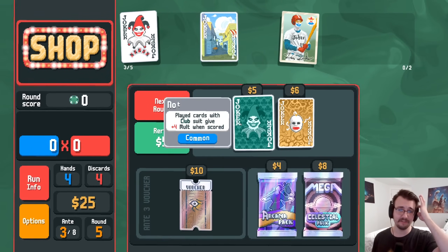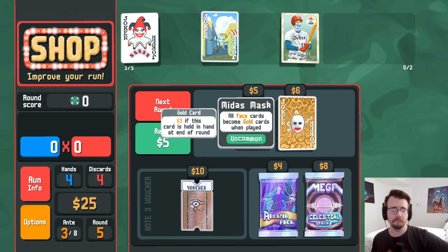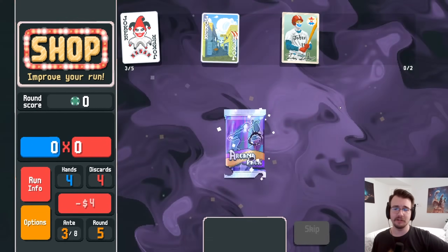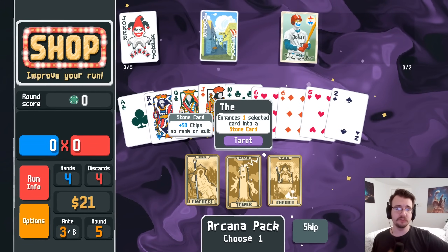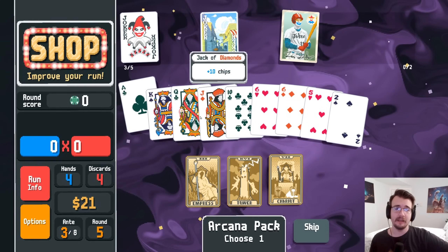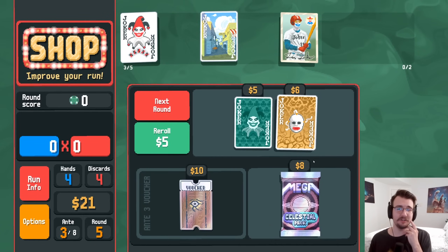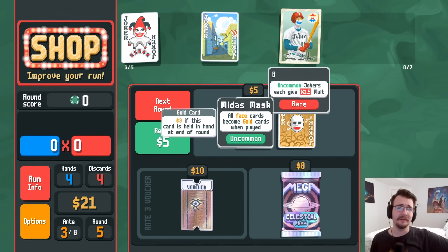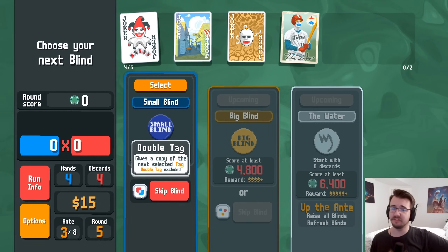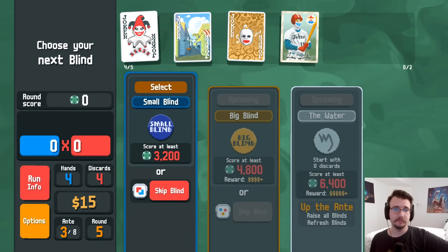Now we can start scaling. 25 cleanly. Club suits — meh. Face cards become gold cards if held in hand at end of round — too slow. I might take a tarot. Malt cards — no, steel card — no. I'm gonna try malt cards this time, ace and queen or something. Steel cards are not as good as I wish they were. I'll take the uncommon, 15 is clean.